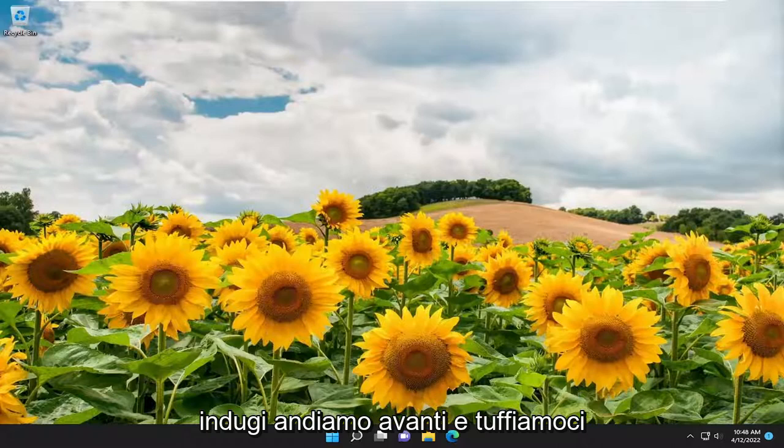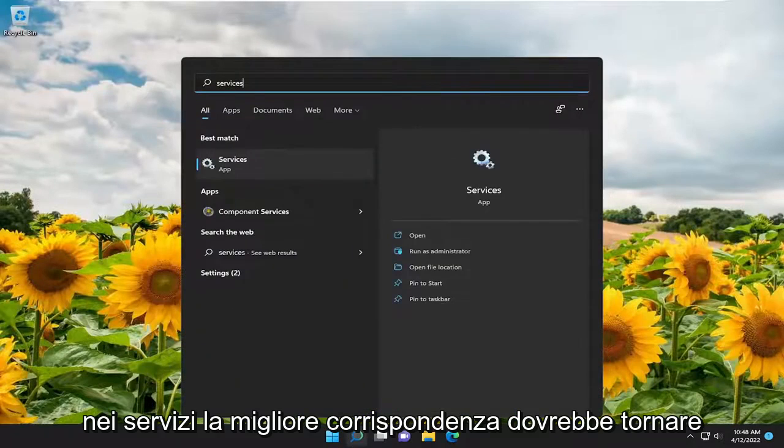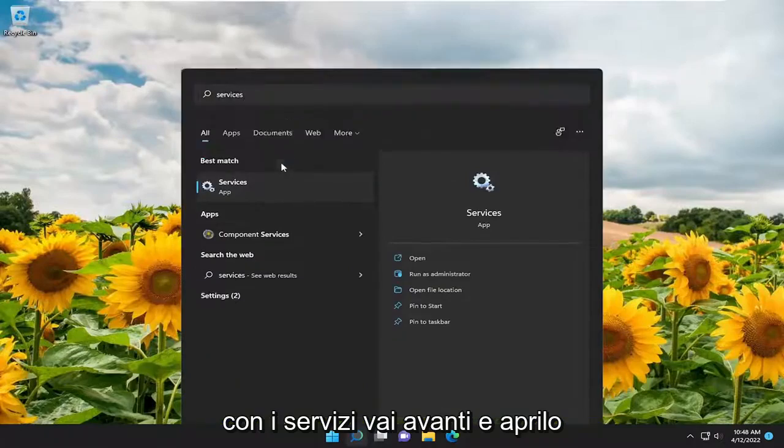And without further ado, let's go ahead and jump right into it. The first thing I recommend doing would be to open up the search menu, type in "services" — best match should come back with services. Go ahead and open that up.